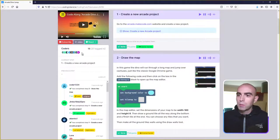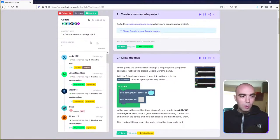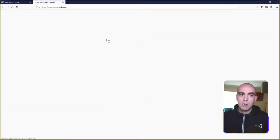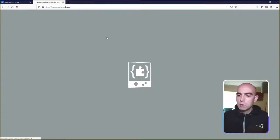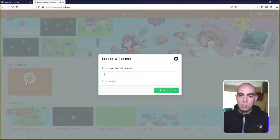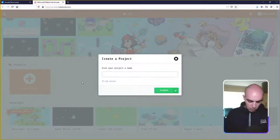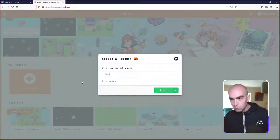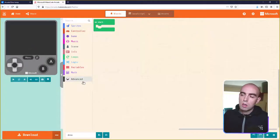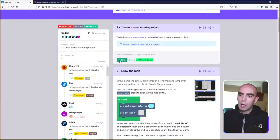So let's get going. The very first step is to open up the Arcade MakeCode website — if you click on the link it'll open up the website. Then click on the New Project button and give your project a name: T-rex Jump, Dino Jump, Chrome Game, whatever makes sense to you. Once you've done that, come back and mark the step as done.